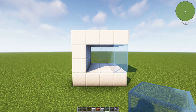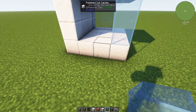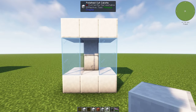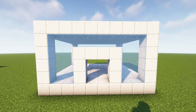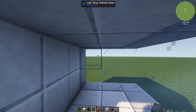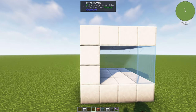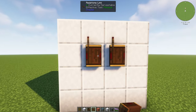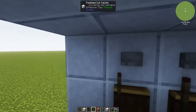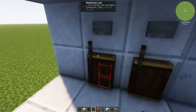Start by building your elevator car. I built mine four by four out of some calcite blocks, which is a Create Mod block, and some glass. But you can make this literally any size you want, and out of any blocks you want. Next, decide where you want your buttons. I put mine right here on the inside, one there and one there. Then take your Create Mod redstone links and put them behind your buttons on the outside of the elevator. You can also put them on the inside below the buttons, or next to the buttons if you have room — do that only if you don't mind seeing the links themselves.